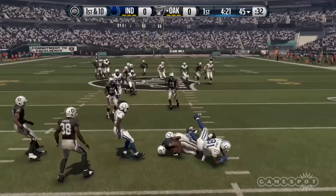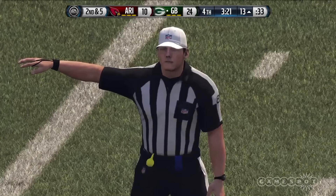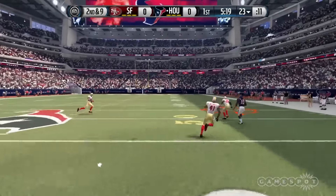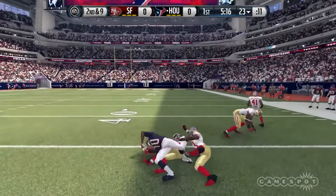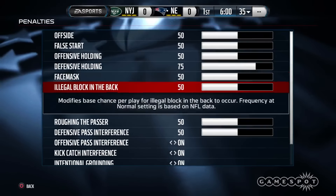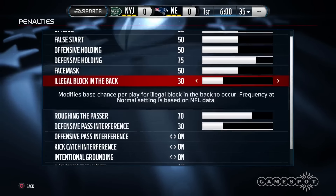If you have a large sample of Madden-loving friends, odds are that each of you will have different issues to vent about. That could be a higher-than-expected frequency of penalties or poor pass coverage. It doesn't help that zone coverage is still way more effective than man coverage in Madden NFL 16, though that's where the sliders in the settings submenu come in, which has been greatly improved over last year's version. Practically every skill and referee decision imaginable is open to adjustment.